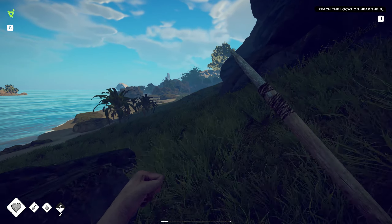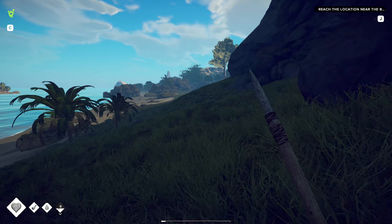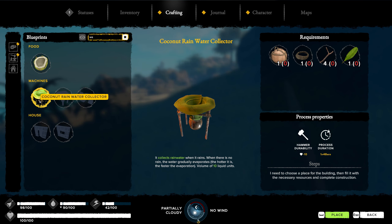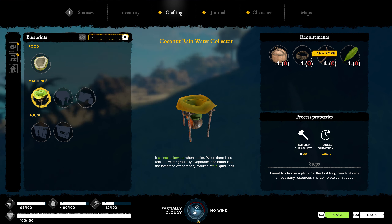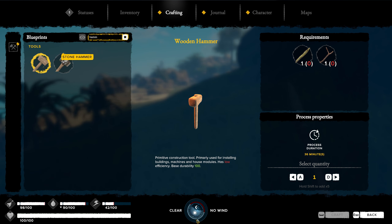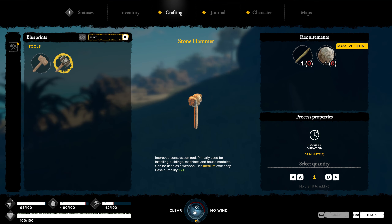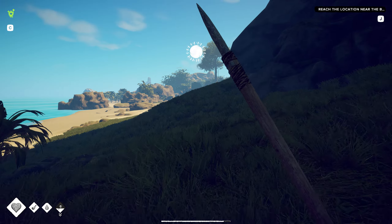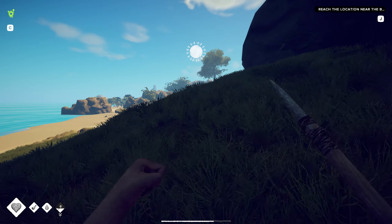I want to try to get that campfire thing going just to see what other kind of foods it makes. Maybe it'll take some of the stuff we have and make better foods out of it, kind of stretch our resources so we're not constantly hunting all the time. I don't think we can boil water with it. There is a water collector right here - we need the coconut flask, the rope and small sticks. We have all this stuff at base, we just need the hammer.